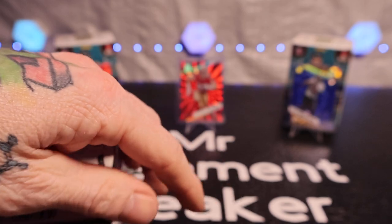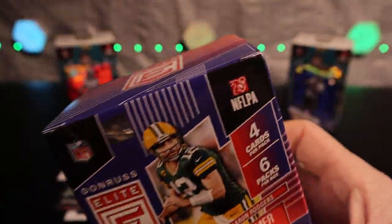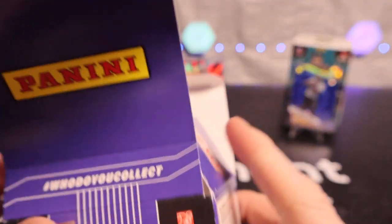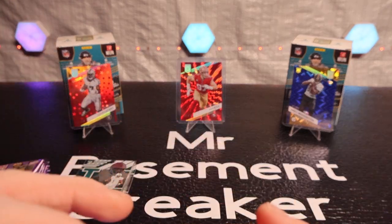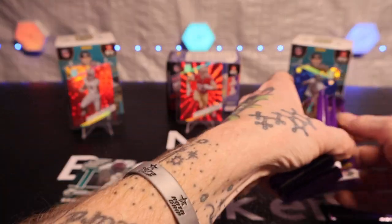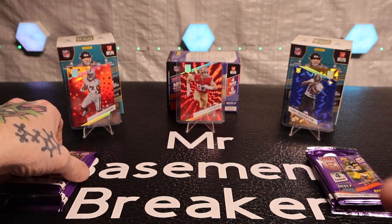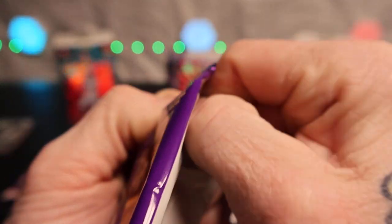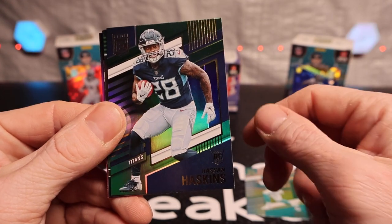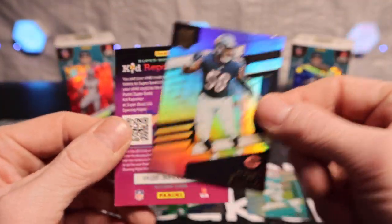We're getting right into this one — hope we get a case hit, that would be nice. Oh, look at that — pretty nice! Get a razzle dazzle? Say a little prayer, let's get active. We got Tyreek Hill — nice. Dwayne Haskins rookie, T-Law spellbound, and Raequan Smith in the back.